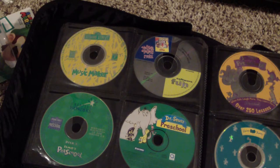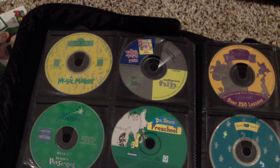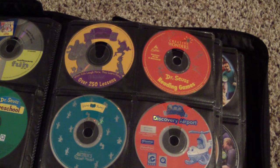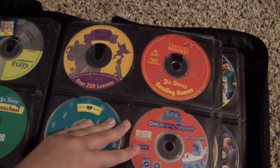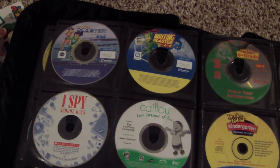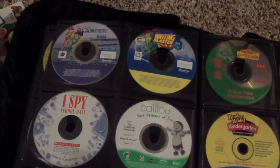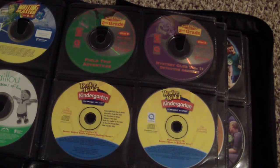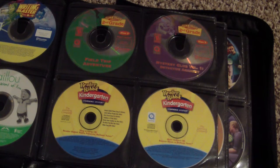We got Sesame Street Music Maker, Sesame Street Let's Make a Word, Elmo's Preschool, and Dr. Seuss Preschool — I have two copies of that, not sure why. Dr. Seuss Reading Games, Living Books: Arthur's Teacher Trouble, Little People Discovery Airport — that was my sister's, after my time. Math Blaster Mission 2, Riding Blaster ages 6 through 9, I Spy School Days, Caillou Four Seasons of Fun, JumpStart 2nd Grade, Field Trip Adventures, JumpStart 2nd Grade Mystery Club Volume 1, and Reader Rabbit Kindergarten.